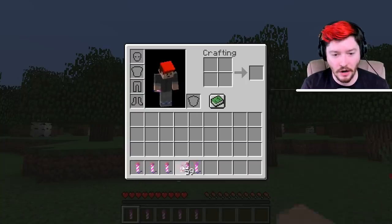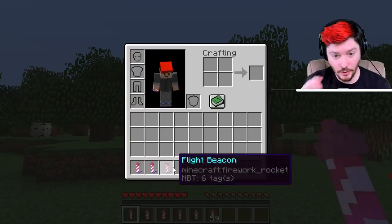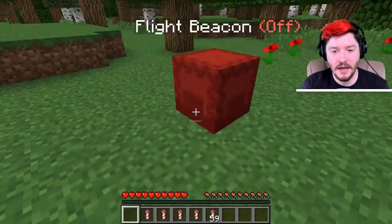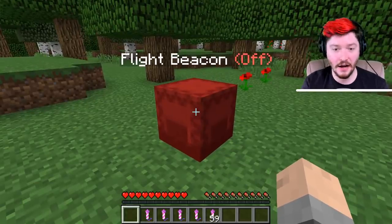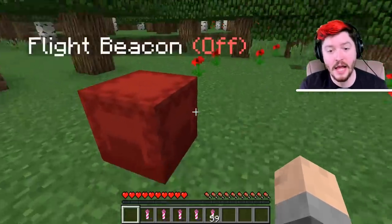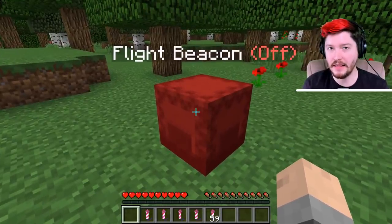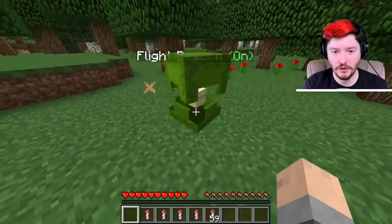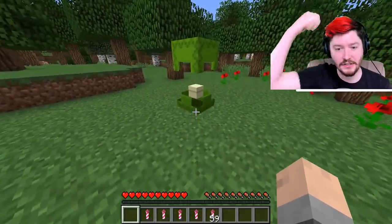Now I know it looks like a firework rocket, but this is the flight beacon. So it would drop a flight beacon. You set it down on the ground, and it looks like a shulker as well, except it has a big difference when you damage it. You're going to have to get it down two and a half hearts. There you go — it says the flight beacon is on.